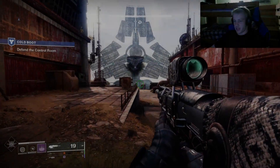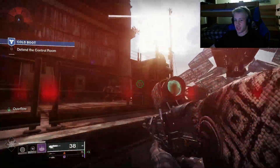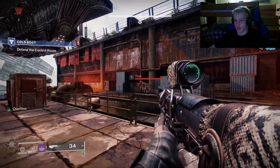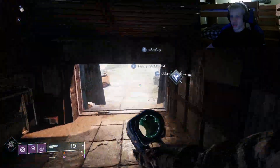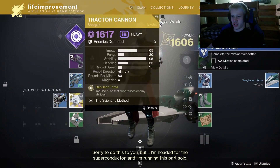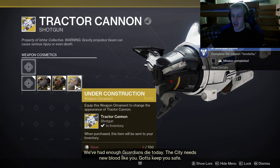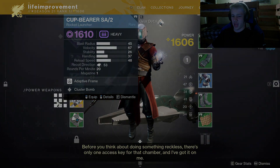One thing I will say during the Cold Boot mission: make sure you stay clear of the guns on these Hive tomb ships as they do quite a bit of damage if you're not careful. There's also going to be what's called a Moth Stash back in the little shed behind Shaw, and this is going to give you the Tractor Cannon exotic, which is something I still have people run inside of raids. So this is going to be a very good weapon to get right off the bat.